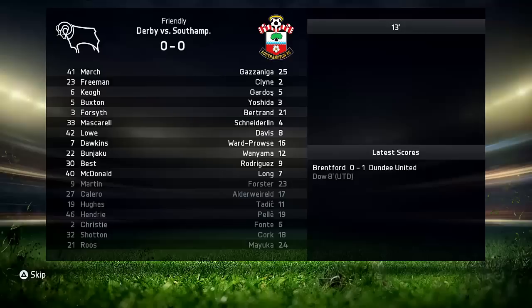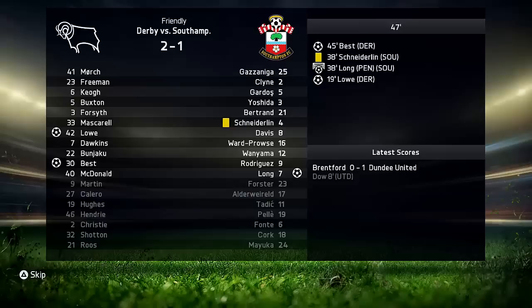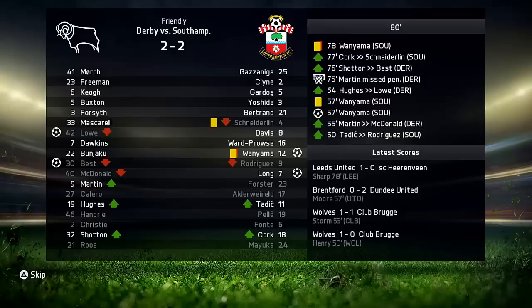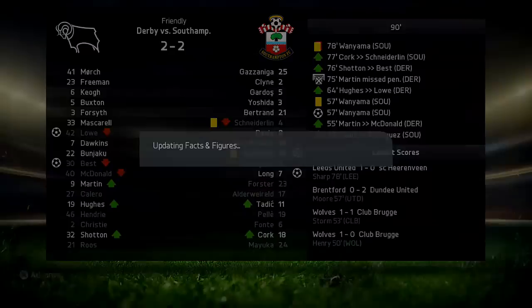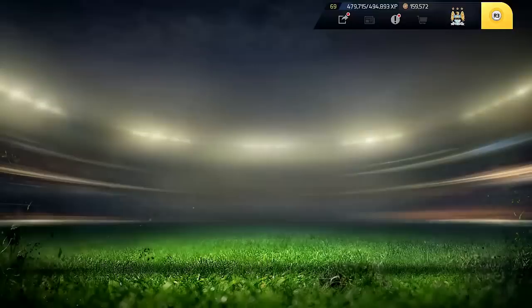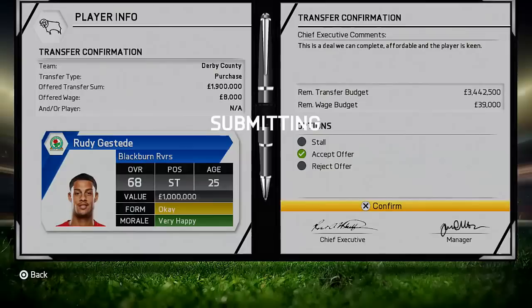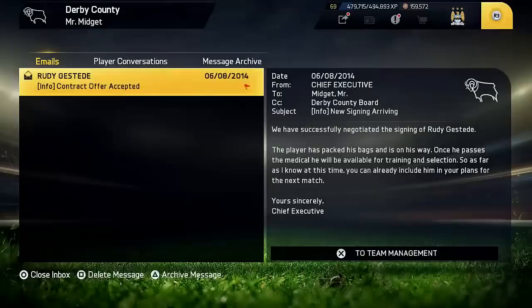We have a boring friendly against Southampton. Lowe scores first, then Shane Long wins a penalty. Leon Best scores in the 45th minute. Shots fired in the 57th minute when Wanyama scores. Will Hughes gets subbed on, Chris Martin misses a penalty. In the 85th minute, can Derby get a winner? No. 2-2 against Southampton. We've signed Rudy Gusteed — welcome to Derby County. Hope your objectives get fulfilled here.